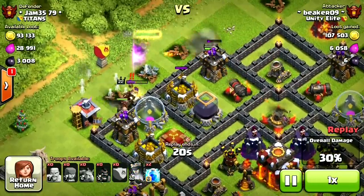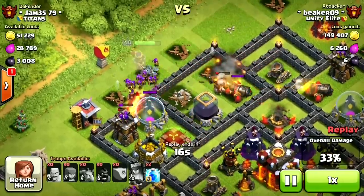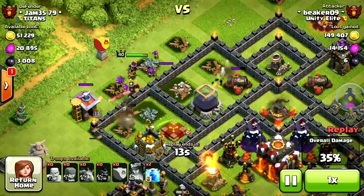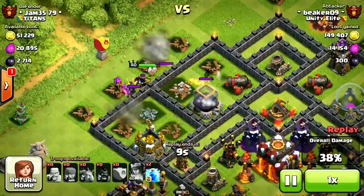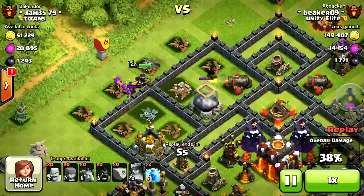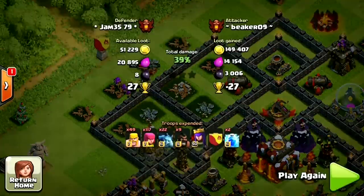I'm going to get the hogs down at the right time to kind of distract the enemy archer queen — I don't want my archer queen getting into a battle with his because they can kill each other pretty fast. My AQ is in the right spot but she's targeting the dark elixir storage instead of the gold. Dark elixir storage is really heavy and takes a while to get through, so I don't think she's going to make it in time.